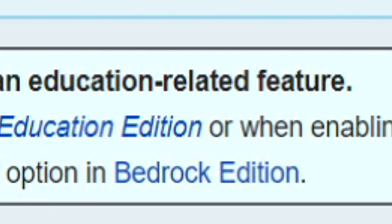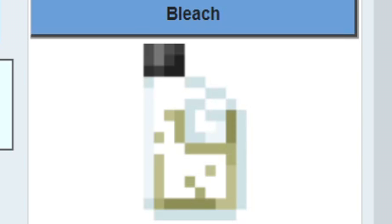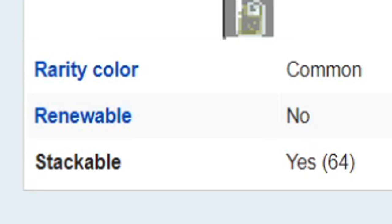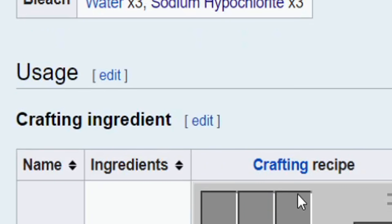If you don't play Bedrock or Education Edition of Minecraft, this might be very surprising to you. But Mojang has added Bleach to Minecraft. You heard that right? Bleach. Stackable, whatever you want to do with it. Bleach is an item used to dye things white. The only way to obtain it is using a lab table. Here's its usage.